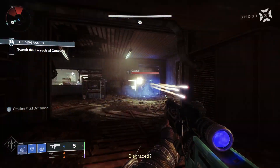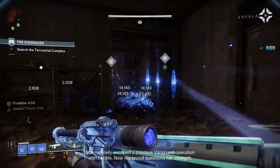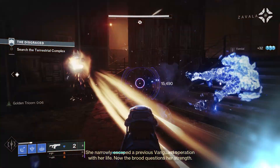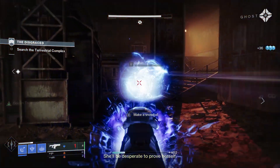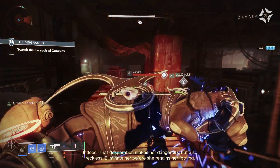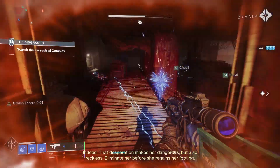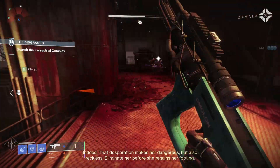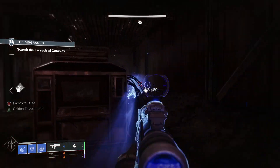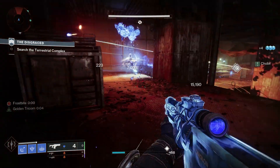Arvindil FR6 is a fusion rifle added to Destiny 2 as part of Season of the Seraph. This one is our first high-impact stasis fusion rifle and joins the powerful family of Omelon fusions. Today I'm going to have a closer look at the Arvindil FR6, check out the stats and the perks, the god rolls to chase for PvP and PvE, plus also have a look at how to get the Arvindil FR6 in Destiny 2.